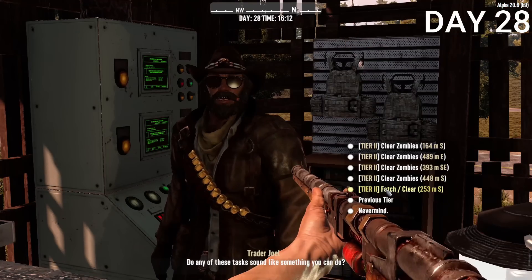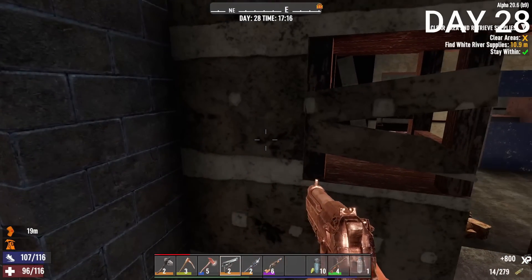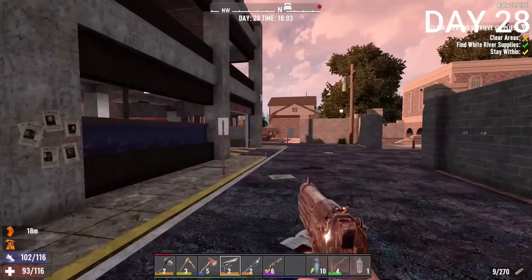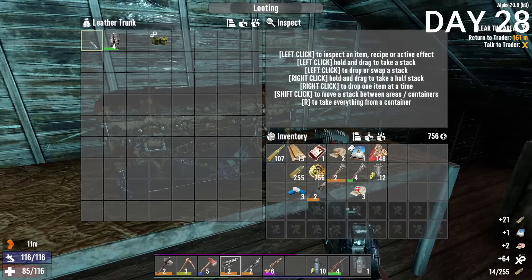I went back to the trader to accept another mission — this was my first time really using my 9mm. I was very surprised by how strong it was, and the improved rate of fire helps with groups of zombies. I got the supplies but couldn't clear the entire area, so I failed. I accepted another mission to take out all the enemies in a house, and this time I was actually able to complete it.